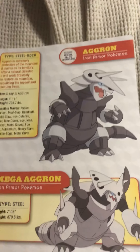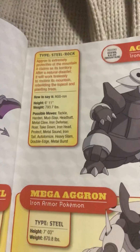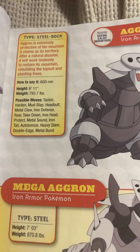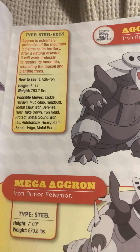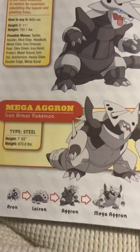Up next, Aggron, the Iron Armor Pokémon. Aggron is extremely protective of the mountain it claims as its territory. After a natural disaster, it will work tirelessly to restore its mountain, rebuilding the topsoil and planting trees. Look at Mega Aggron.